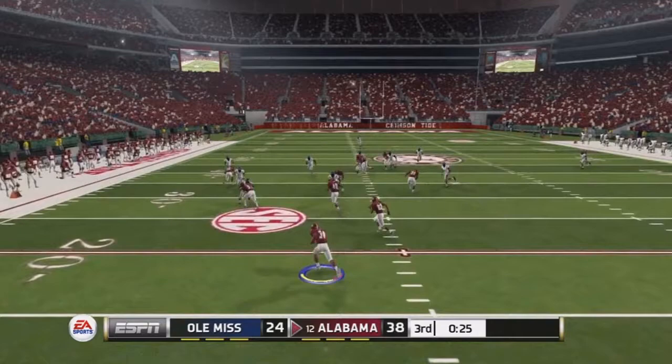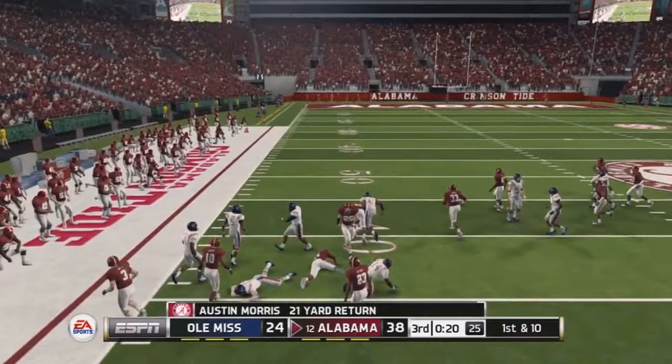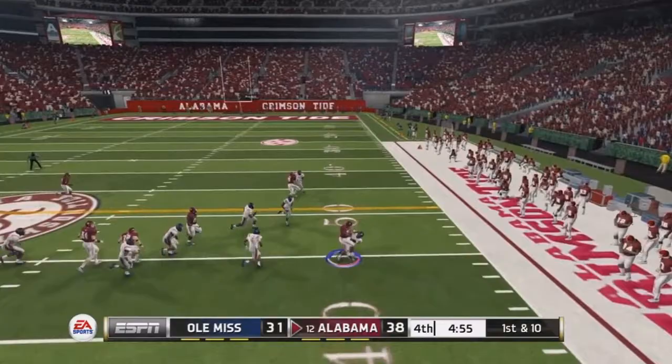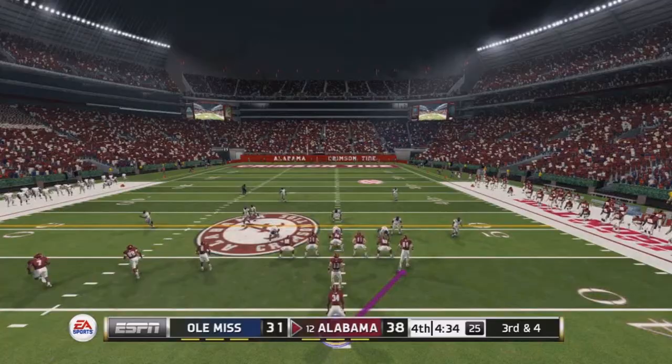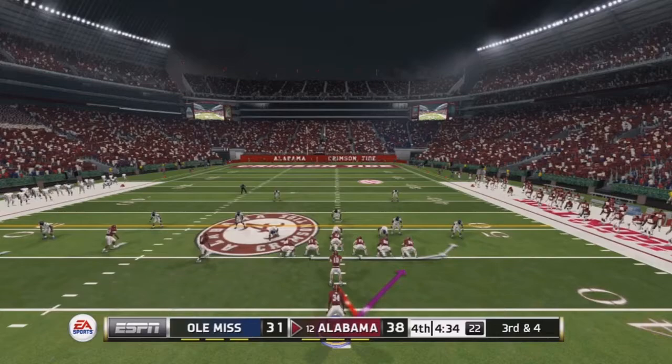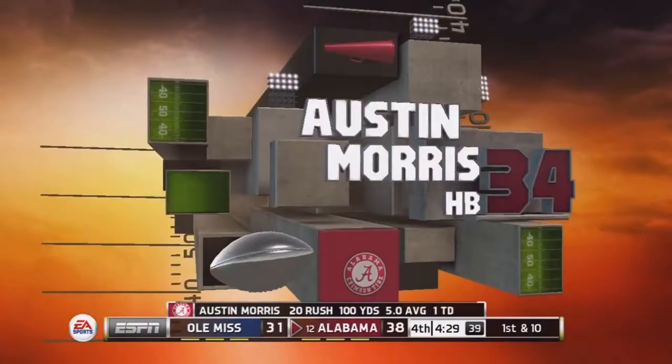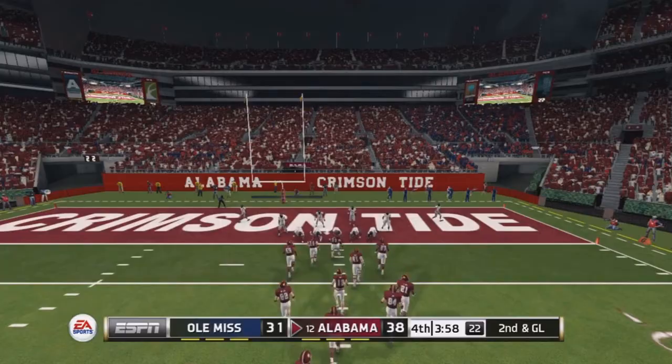Morris returns another punt cutting back and forth up the sideline for a 21-yard return. Out of the pistol, Morris takes the handoff to the right and barrels over a defender for a six-yard gain. On third and four, he takes the handoff and just barely picks up the first down — a nice job making a guy miss. He's now at 100 yards on the day on just 20 carries.